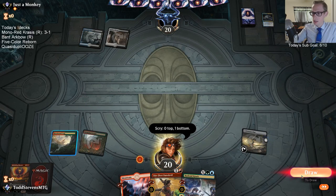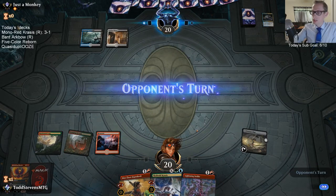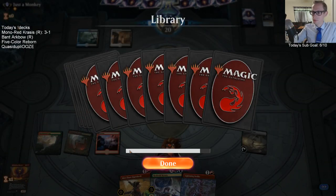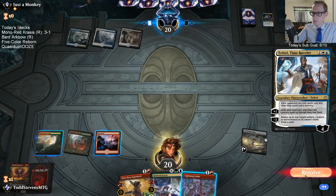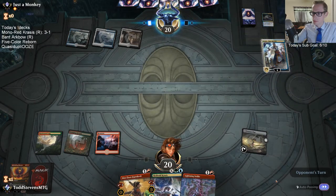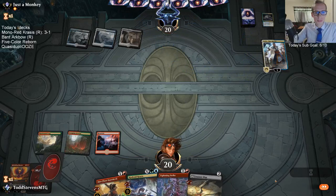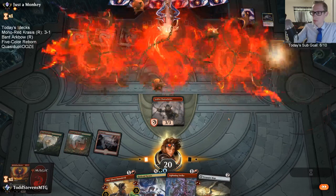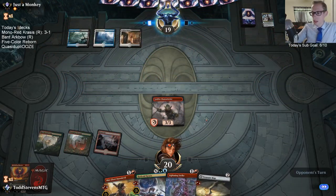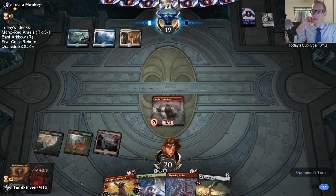That hurts ditching that card there. Should have kept that land earlier. I was hoping to draw land to be able to Daredevil thought erasure here, but Whirler works.